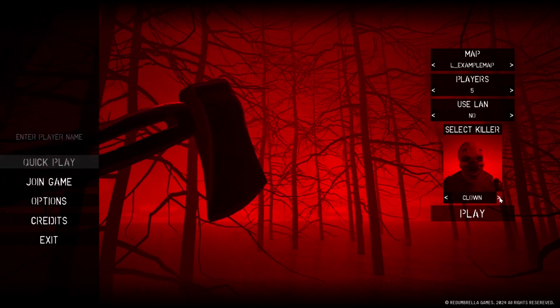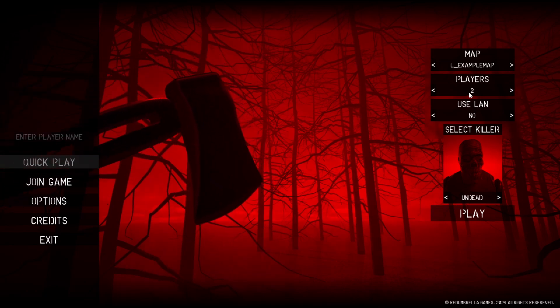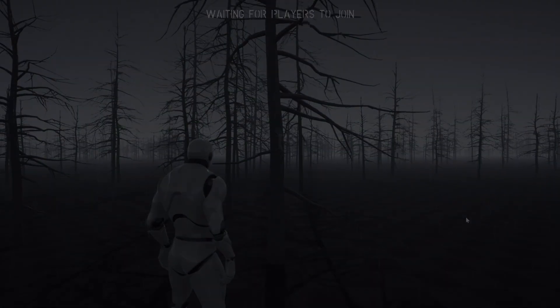In total there are 23 blueprints, with input being keyboard and mouse, and this is network replicated. This one looks great and is normally £55 for a personal license and £55 also for a professional license.